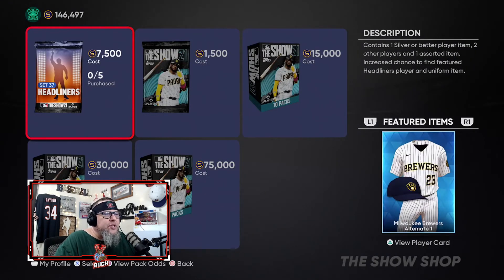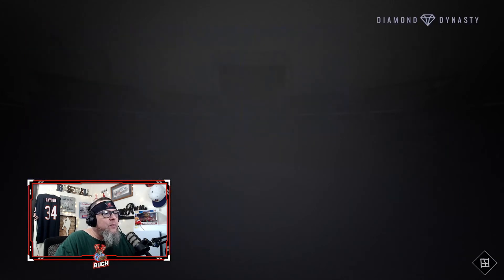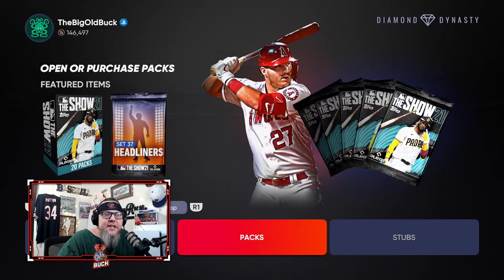We also got the alternate Brewers uniforms — love those too, with the glove on the hat with the baseball. Really, really nice. So that is the Team Affinity 4 wrap-up: the quickest, most profitable, best way to do it. That's the way I'm going to be doing it, so you know it's the best way. Get in there and get to grinding!